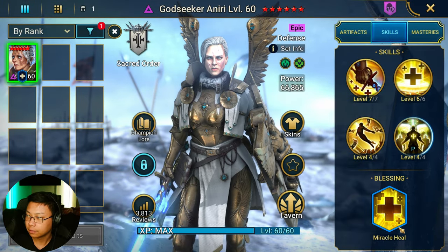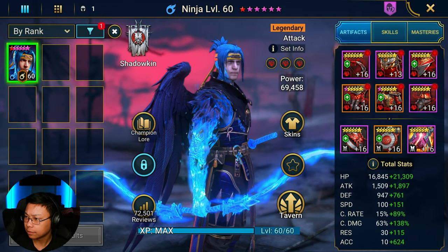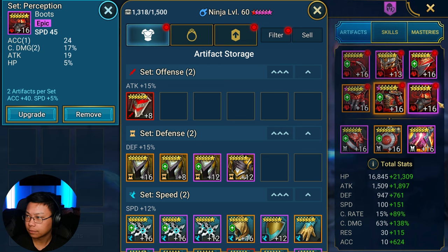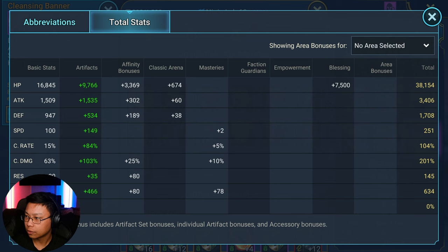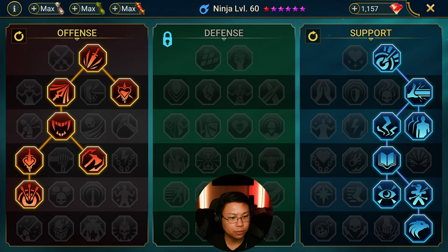Fully booked, Miracle Heal. As always, don't blindly copy masteries — but go ahead and blindly copy these masteries. Fully booked Ninja pieces of gear: really want high accuracy, 251 speed, the same one for the Phantom Shogun. Masteries right there. If you want to see a video on how I built the Sand Devil team, check out this video, and if you want to see a video on how I built the Phantom Shogun team, check out this video right here.